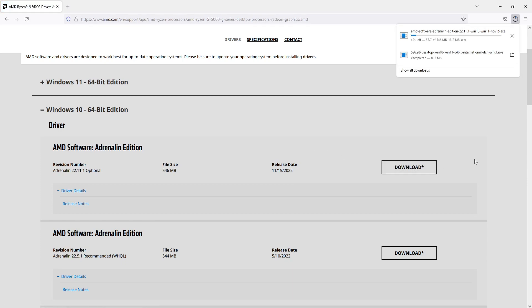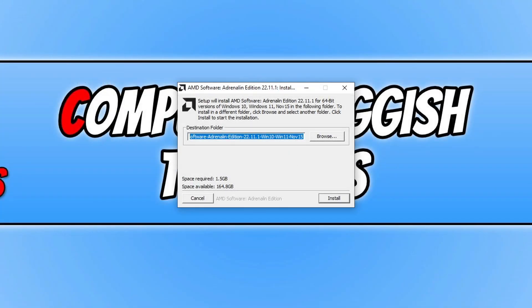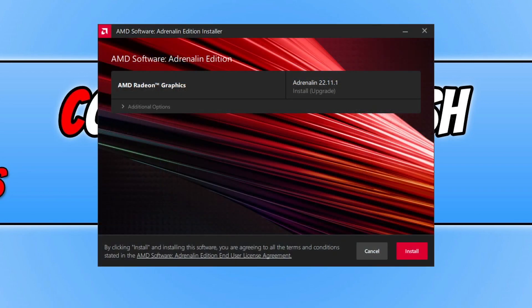We can now click on Download. Once the file has finished downloading you then need to run the setup file. You will now have a window that looks like this — we need to click Install. You should then end up with a window that looks like this, and if you do it means you downloaded the correct driver.